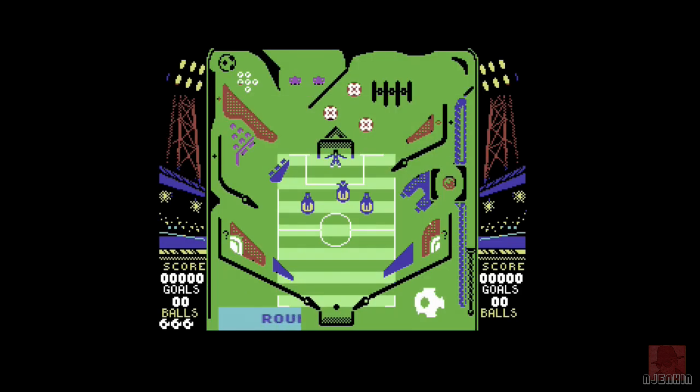Essentially, all you have on this is three keys — launch the ball, left flipper, right flipper. Good incidental music. The Spectrum didn't have that... or did it? I'm losing my mind now. You can vary the strength on the plunger, though it doesn't make a great deal of difference before you launch the ball. Where it goes is a little bit random.